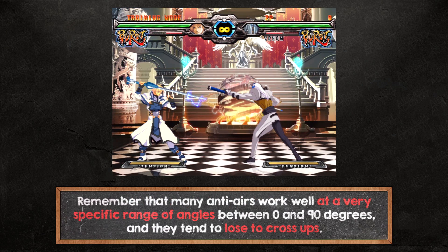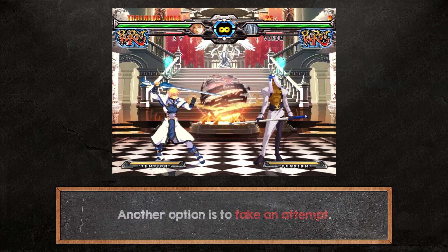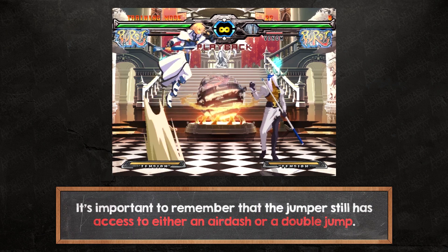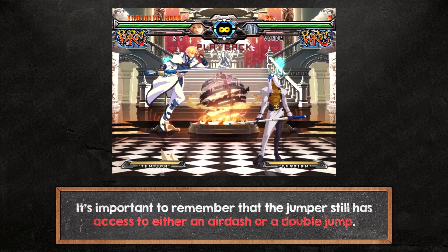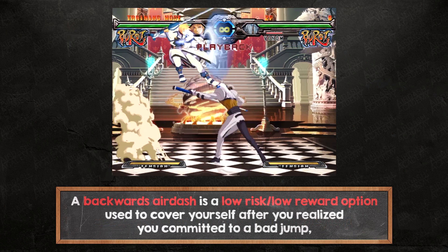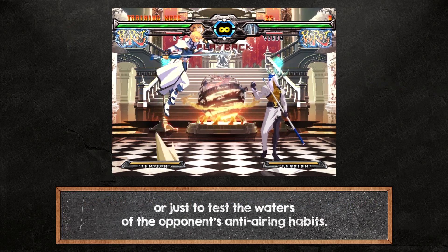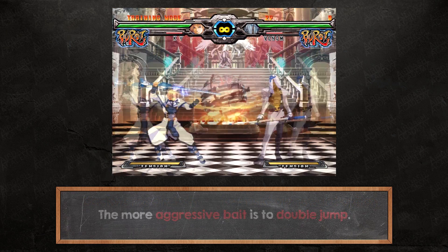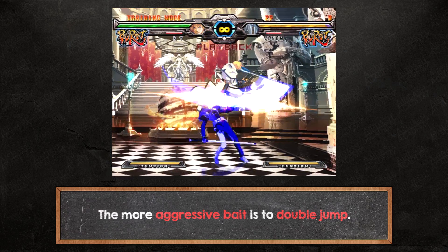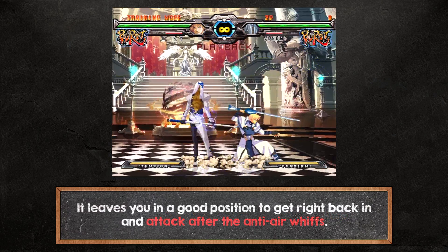Remember that many anti-airs work well at a very specific range of angles between 0 and 90 degrees and tend to lose to cross-ups. Another option is to fake an attempt. The jumper still has access to either an air dash or a double jump. A backwards air dash is a low-risk, low-reward option used to cover yourself after committing to a bad jump, or just to test the waters of the opponent's anti-airing habits. The more aggressive bait is to double jump, leaving you in a good position to get right back in and attack after the anti-air whiffs.